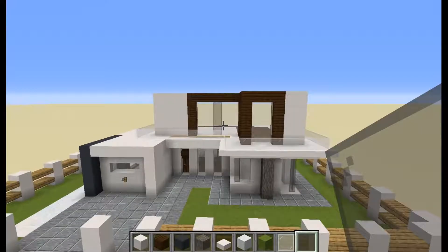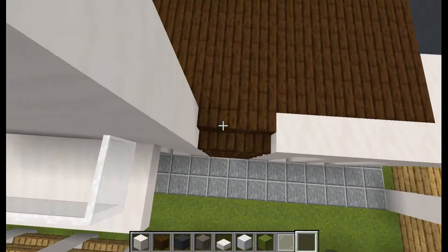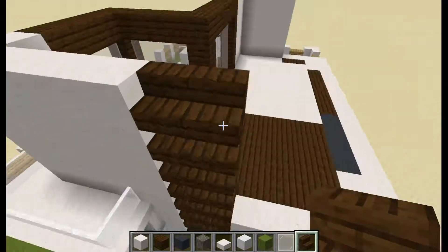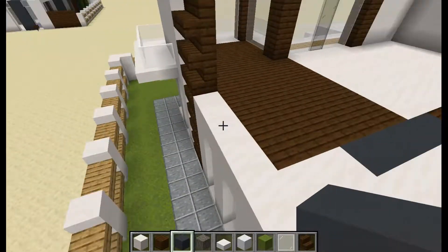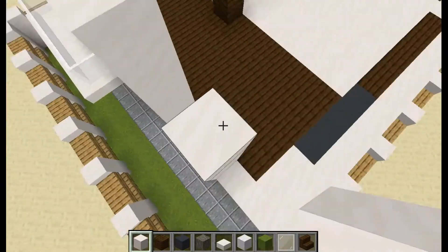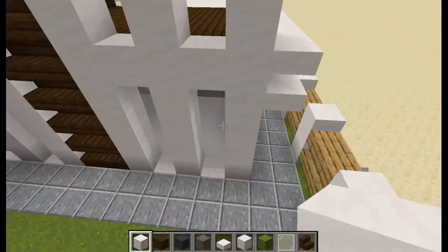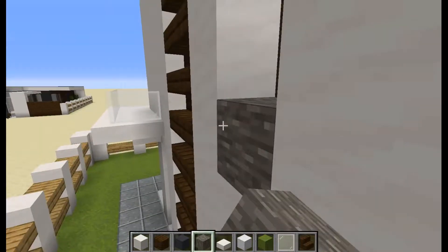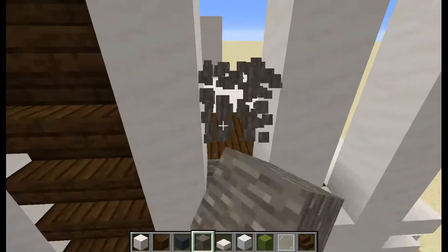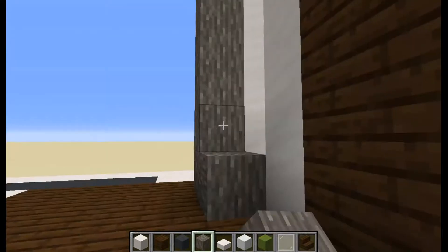Now here use some more dark oak stairs. And here pillars of quartz going up. Then in the middle add in some acacia bark blocks, but one block behind.